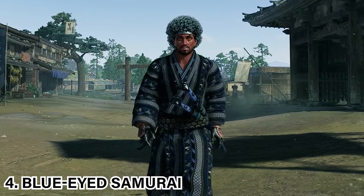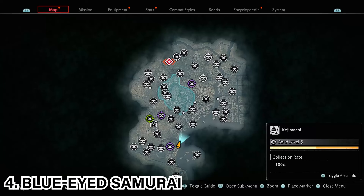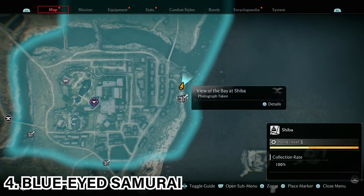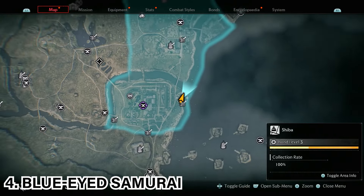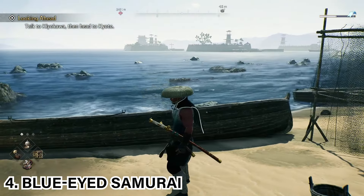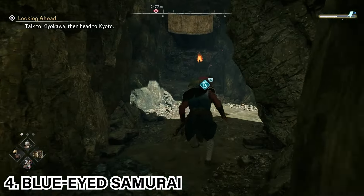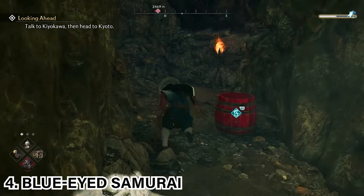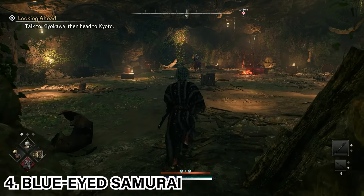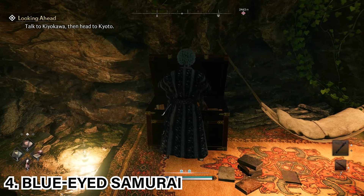Now for the Edo secret bosses, starting with the Blue-Eyed Samurai. Once you're in the second region, go to the Shiba area and come to the exact location marked on the map — you'll see a tree with a ribbon on it by the shore. Go into this cave, where there's a barricade; shoot the barrels to get through. Make your way into the cave where you'll find the secret boss. Defeat the boss and then open the chest at the back of the room for extra rewards.